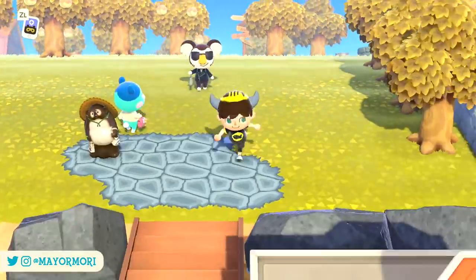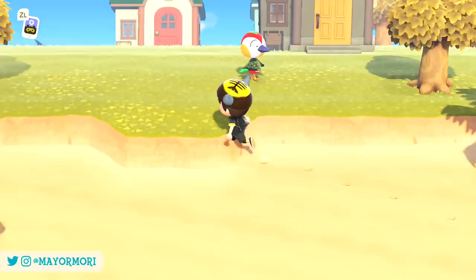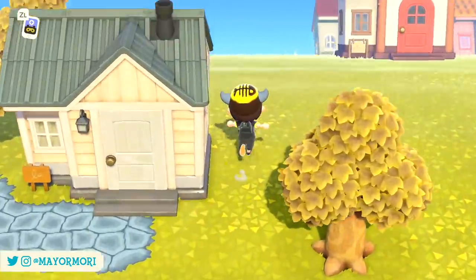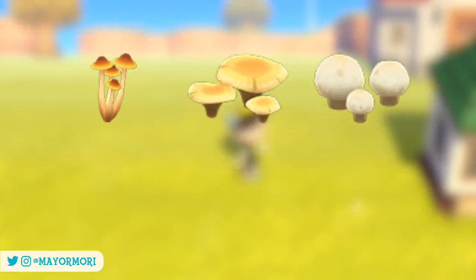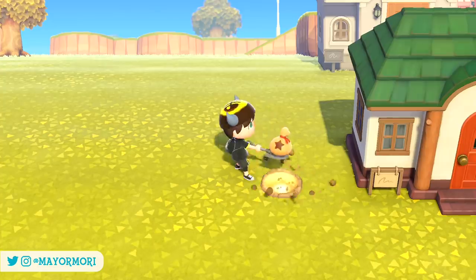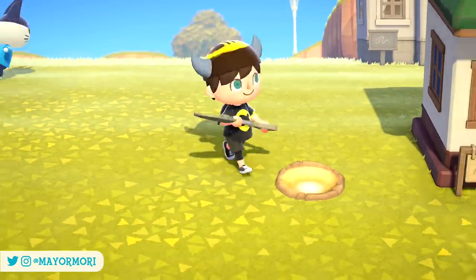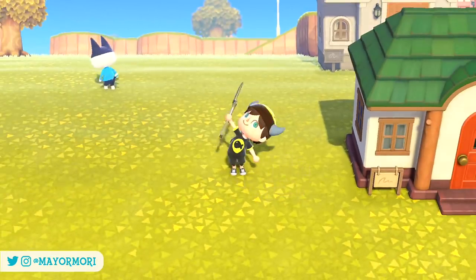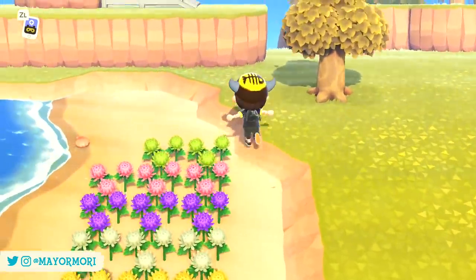Starting from the 1st of November, the Northern Hemisphere will see all new Mushrooms spawning around our islands for the first time. These Mushrooms include the Skinny Mushroom, the Flat Mushroom, the Round Mushroom, the Elegant Mushroom and finally the Rare Mushroom. From today all of these Mushrooms can be found growing on the ground around our Islands, although some are rarer than others, and surprisingly it depends on your Island's Rating as to which Mushrooms have a higher chance of spawning.